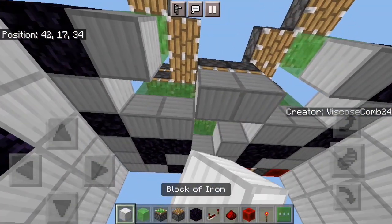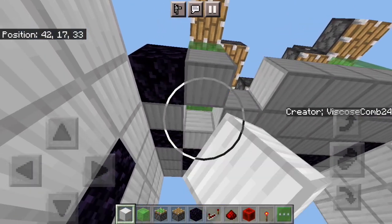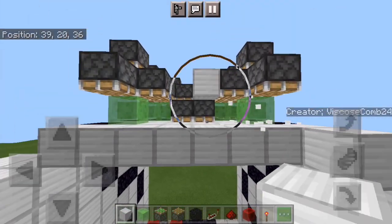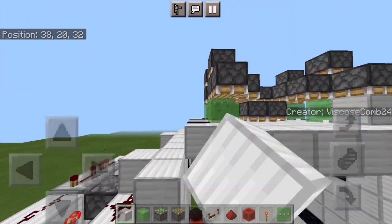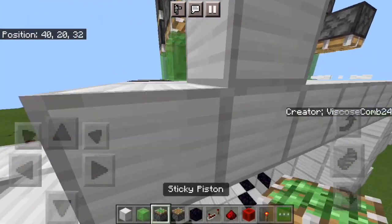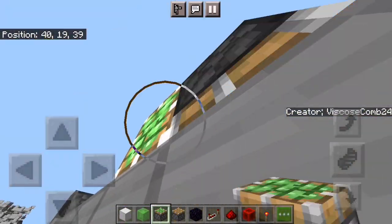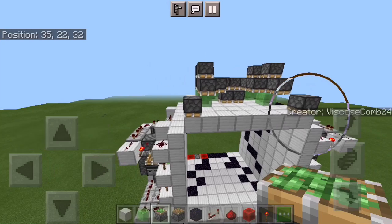Now you can fill in the blocks, and then you'll have just two more pistons for your top layout. There's a temporary block there, sticky piston, temporary block, sticky piston — there you go. Now your layout for the top is ready.